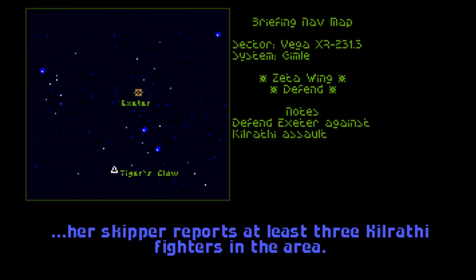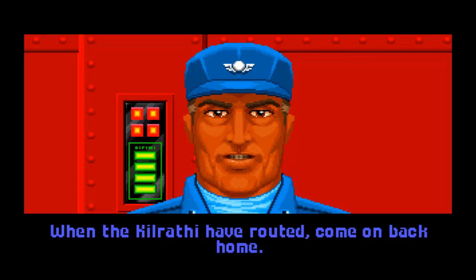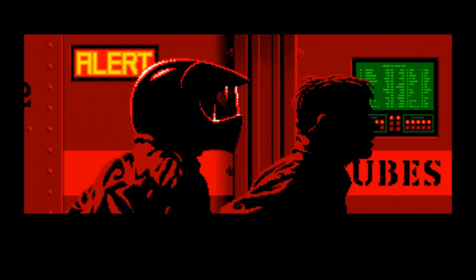Her skipper reports at least three Kilrathi fighters in the area. You'll head straight for the Exeter and help in her defense. When the Kilrathi have routed, come on back home. Any questions? Okay then, let's go burn those hairballs. Squadron dismissed. You ready? Go — get to your ships.